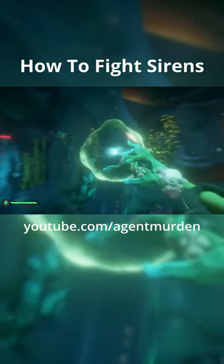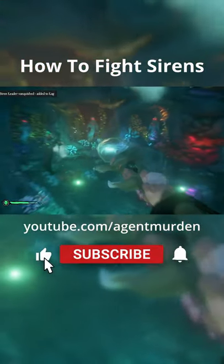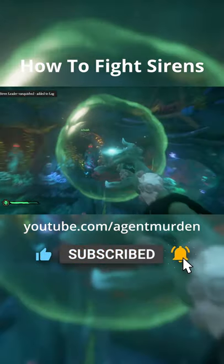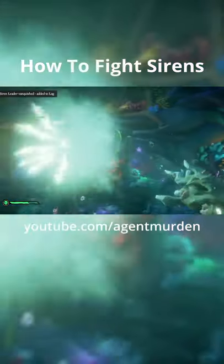If you don't have a trident, the best way to fight these is to shoot them at a distance while they're healing up, and then when they're close to you, try to do a sword lunge into them. Or if you have a blunderbuss, try to blunderbuss them when they get close to you.